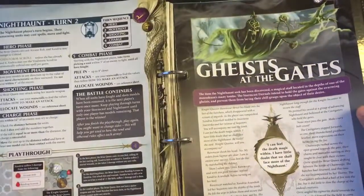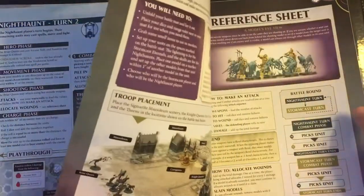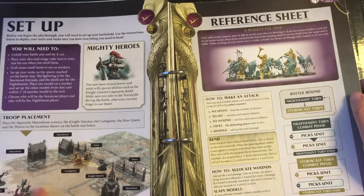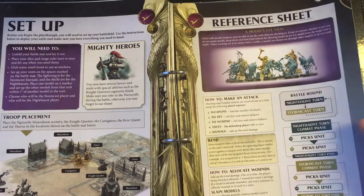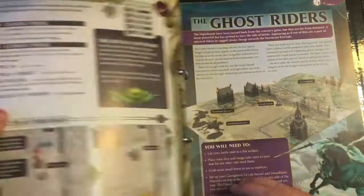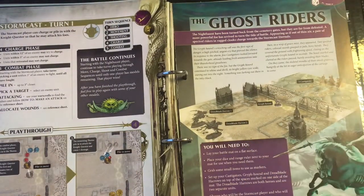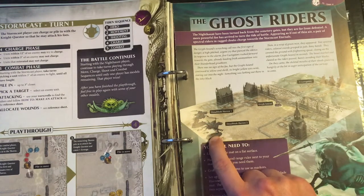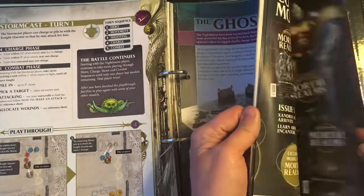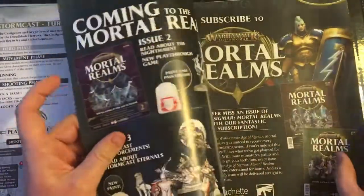Issue thirteen was Geists at the Gate, which saw the fight between the Knight Questor and Castigators against the Thorns of the Briar Queen and the Briar Queen herself. And then issue fourteen — for which I'm recording the playthrough next week — is The Ghost Riders, which is our two Dreadblade Harrows up against one Griffhound and five Castigators.